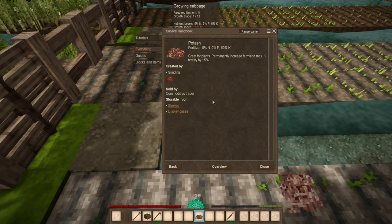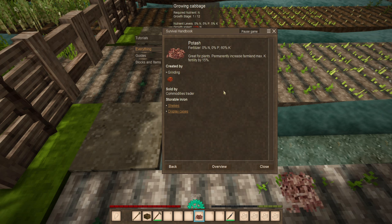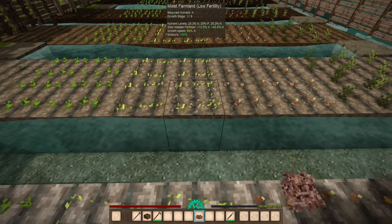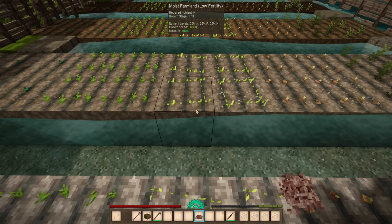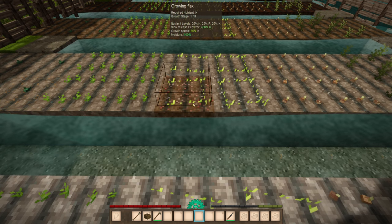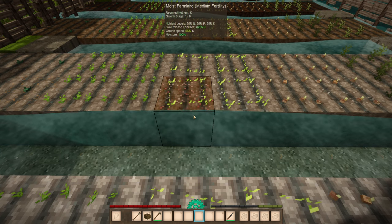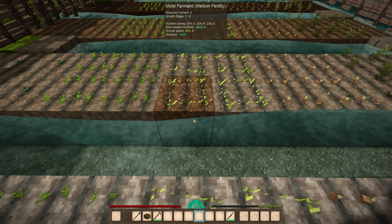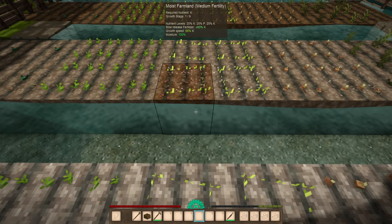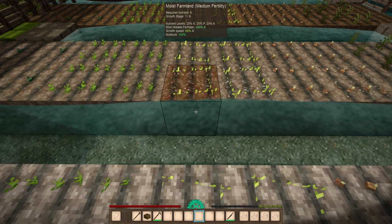Last but not least: potash. This is a legendary fertilizer — it's going to increase your farmland maximum permanently, instead of just a temporary benefit like the other ones, by 15% each time it's used, and completely slow release through every use. You will need to grind up some sylvite after finding it, and that will give you potash. When you use it on low fertility farmland at 25% across the board, boom — we've got a slow release fertilizer of 60%, and it just changed what it looks like, now considered medium fertility. You can combine any of these fertilizers on the same block if desired. It's just potash that will actually permanently upgrade your soil.